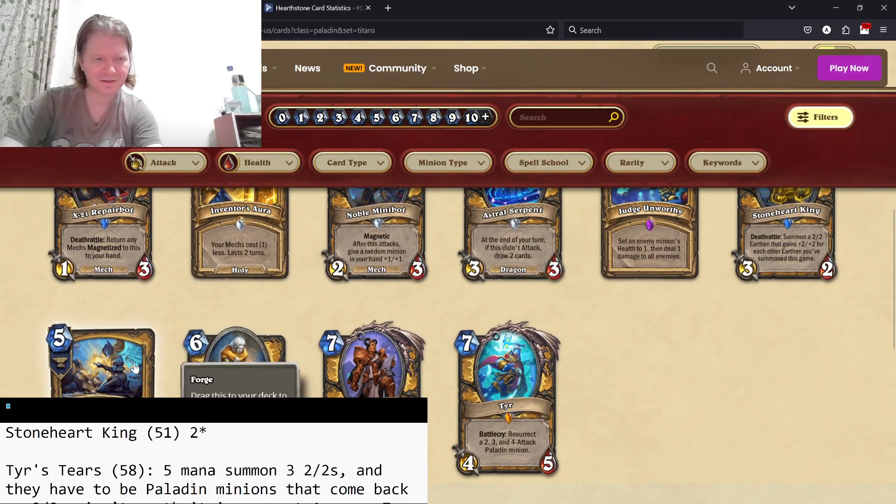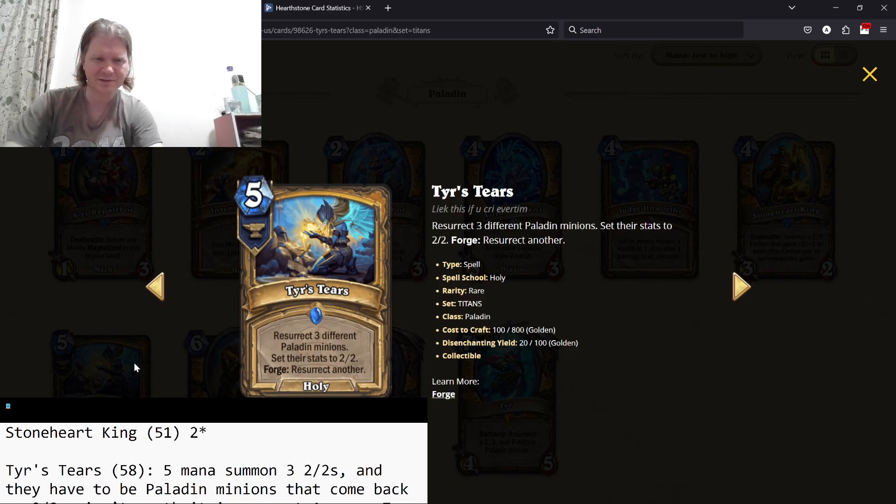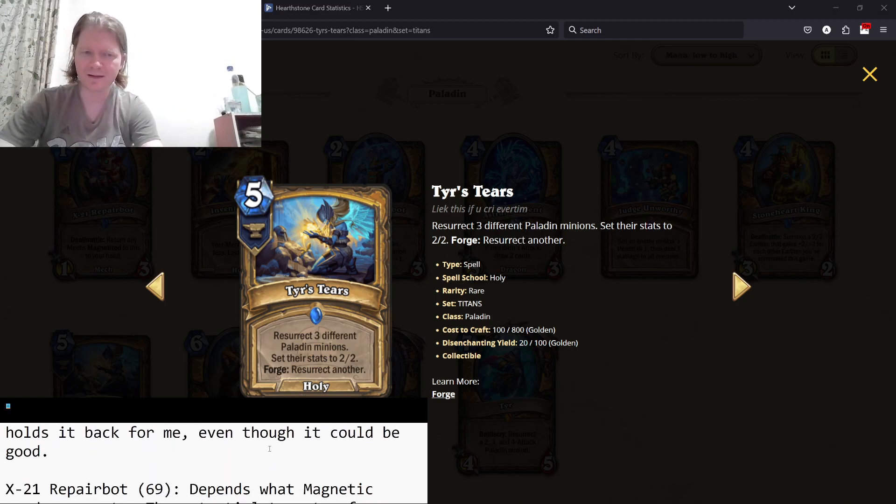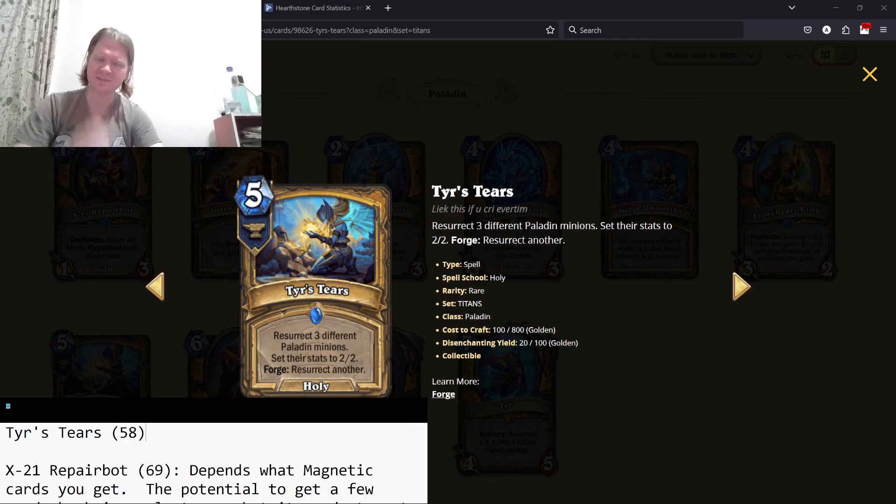Tears of Tears — resurrect three different Paladin minions, set their stats to 2/2. Forge: resurrect another. Three mana, five mana for a 6/6, seven mana for an 8/8 — we know how those go. The problem is it specifically requires Paladin minions, and that's what really hinders it. If it were any minions, fine, but specifically Paladin minions means you're probably not going to have this on curve. That keeps it mediocre — two stars.